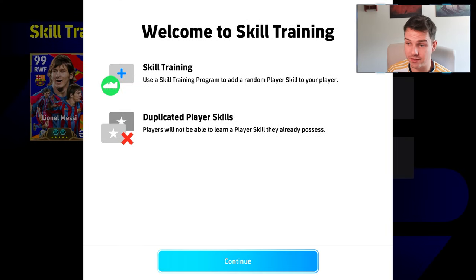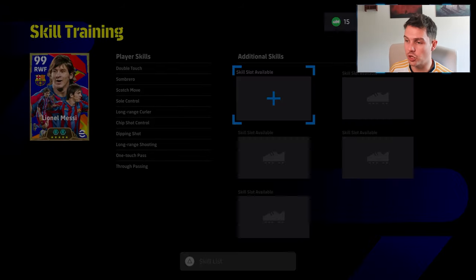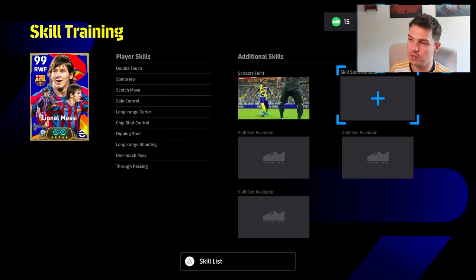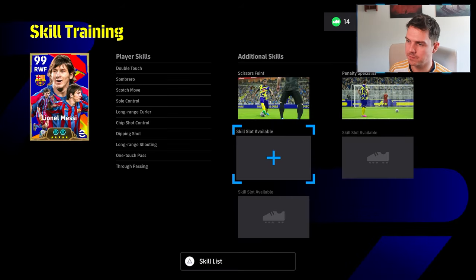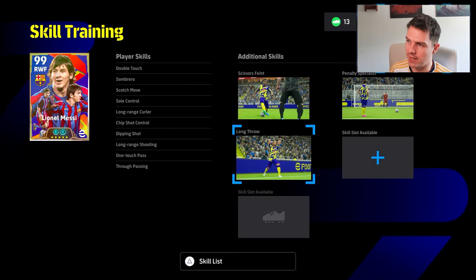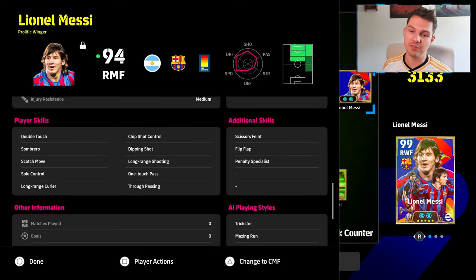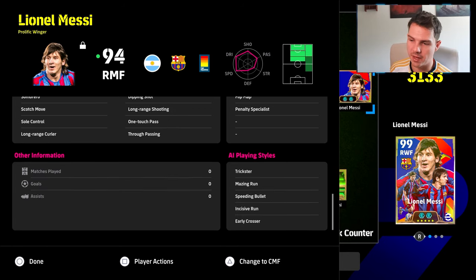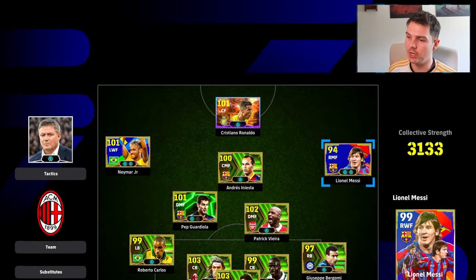Now, skill trainers — players will not be able to learn a duplicate skill. This is new in case you missed it, and it was Lou in the chat who told me this. So you'll only be able to get a new skill. We'll try and get flip flap on him — he has scissors faint, that's fine. Penalty specialist, don't really need that but we'll keep it. Long throw — we'll overwrite that. Flip flap — there we go! Ball roll, soul control, double touch, one touch pass, long range shooting. Beautiful with the booster.